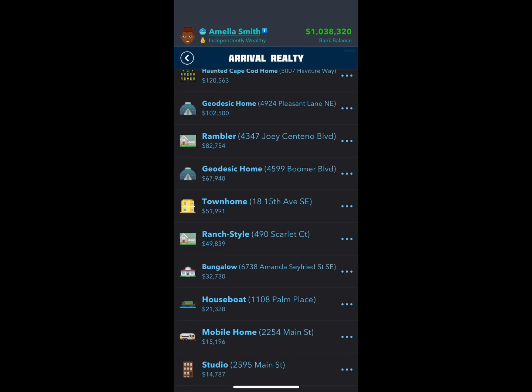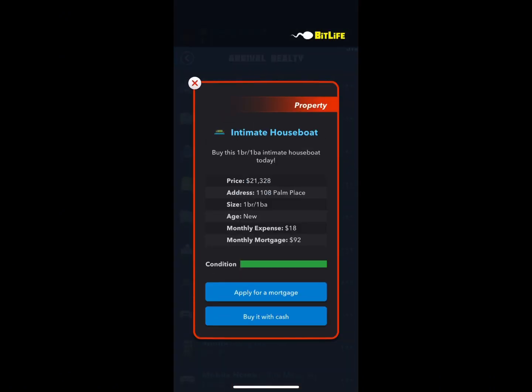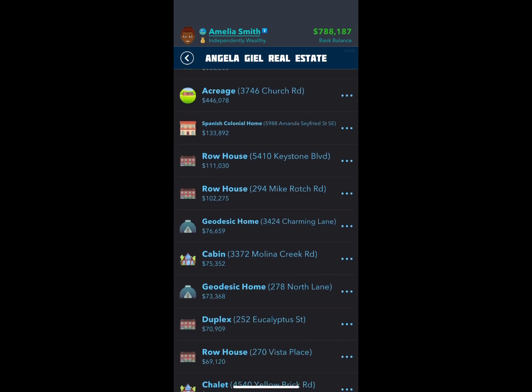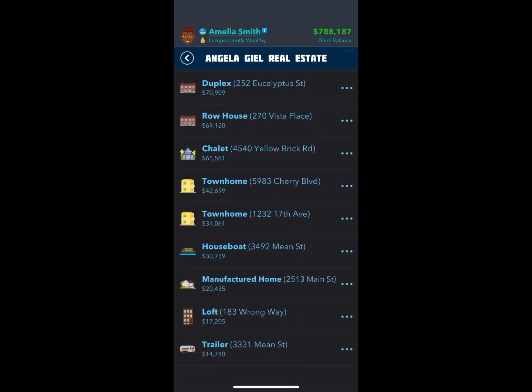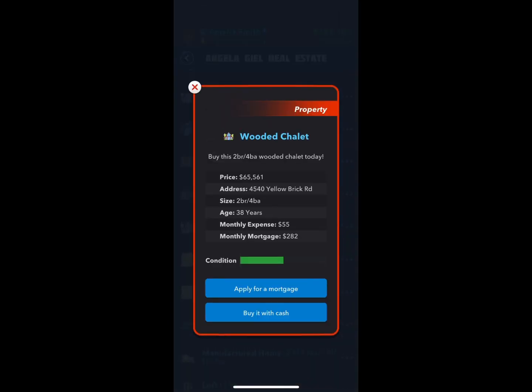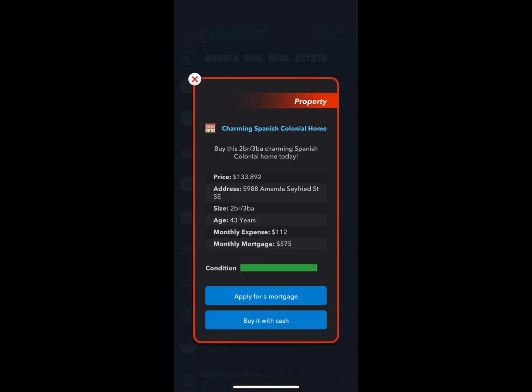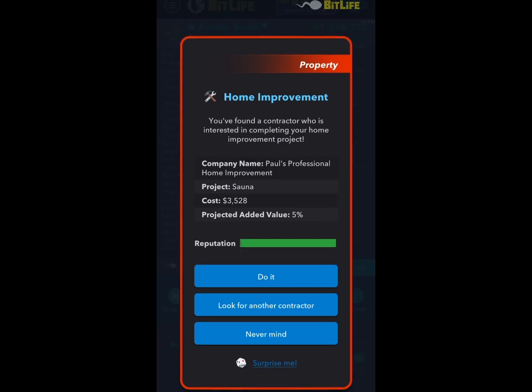We emigrated to Aruba, which I just kept going until it popped up. We bought a houseboat and then we purchased a few other houses with what I could afford at the time. I will say that I married probably four or five different people in this life to help out with money.